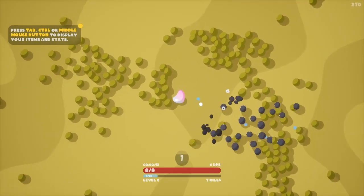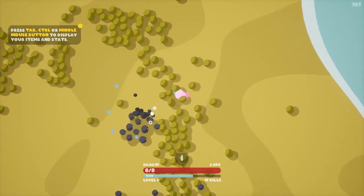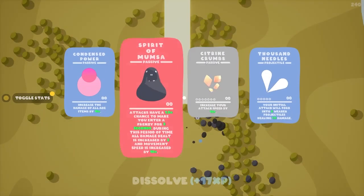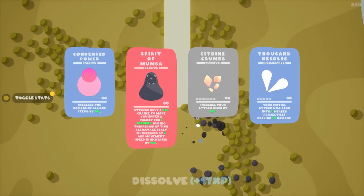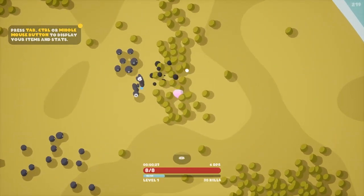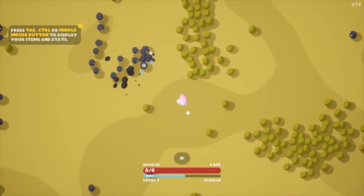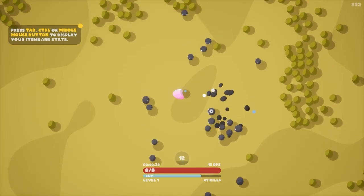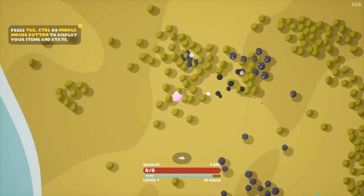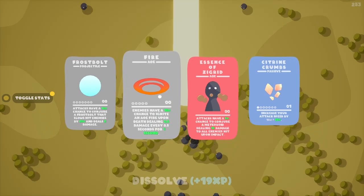The game does auto-fire, so the mouse isn't really needed — you can't control yourself with the mouse. Let's go with the attack speed; faster you attack, faster you can kill. The little blue dots are XP. It's kind of a wave-style game.